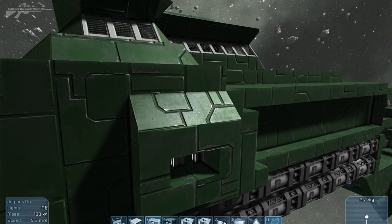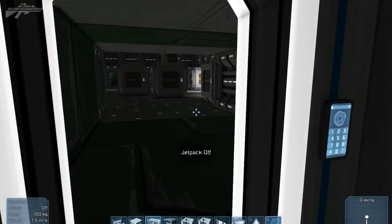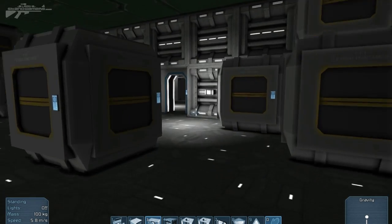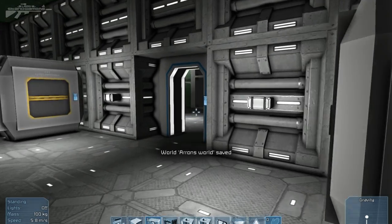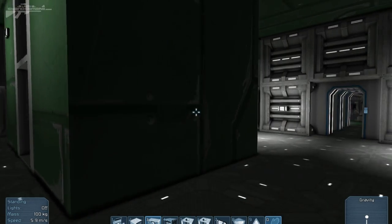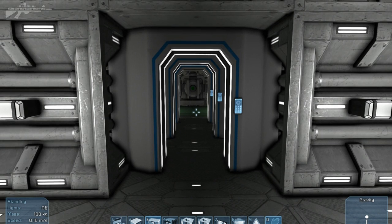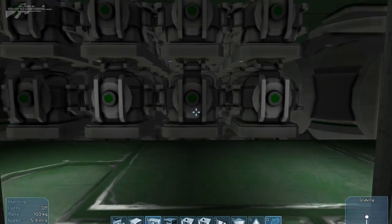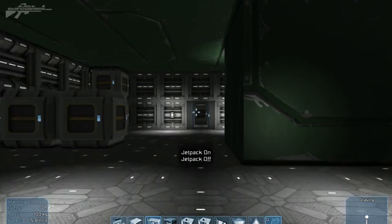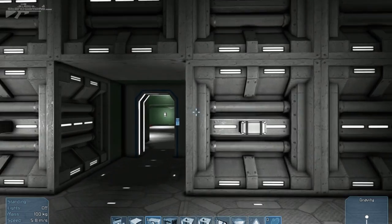Think carefully about how you place your doors. This area isn't critical so one door is fine for the cargo area. There are keypad locks too — maybe they'll allow locking different items. The engine room has three doors because people will be able to blow up doors, so three layers takes time to get through. People will target either your engine room or your command and control center, so hiding your C&C might be wise.